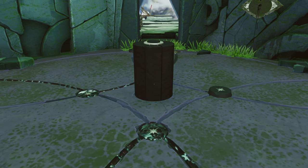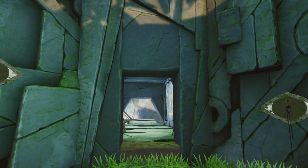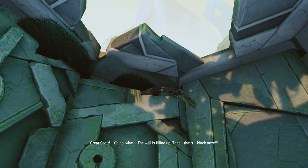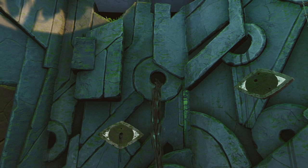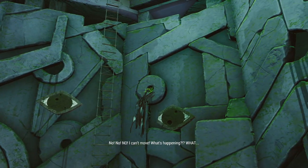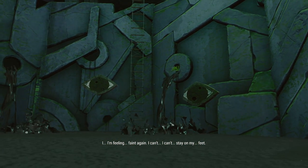Upon completing this puzzle, a small pedestal will raise from the ground — you can go up to it and click the button, it will lock you in, and the hole will fill with sludge. This will complete Chapter 2 for us. Thank you so much for watching, I hope this video was helpful. Stay tuned for chapters 3, 4, 5 and 6. I hope it was helpful enough that you leave a like and consider subscribing for future content. Thank you so much for watching, I hope to see you soon, and a special thanks to everyone on Patreon for supporting the show.